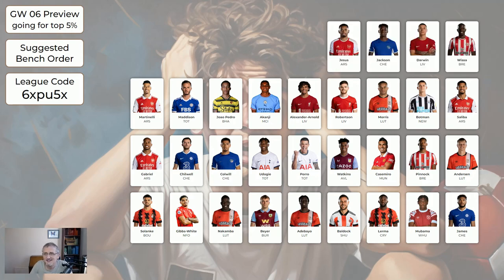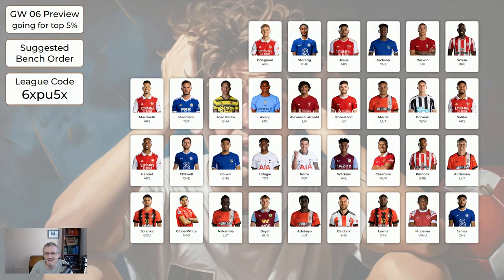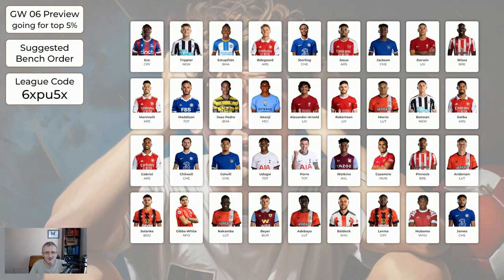Higher up the bench order: Visser, Darwin, Jackson, Jesus, Sterling, Odegaard, Estupinan, Trippier, Eze. There are 10 players I've not listed because if you've got them you're definitely playing them.